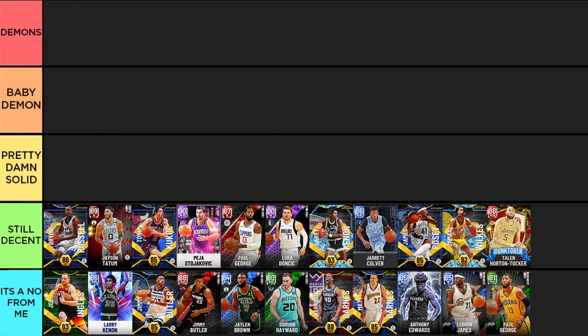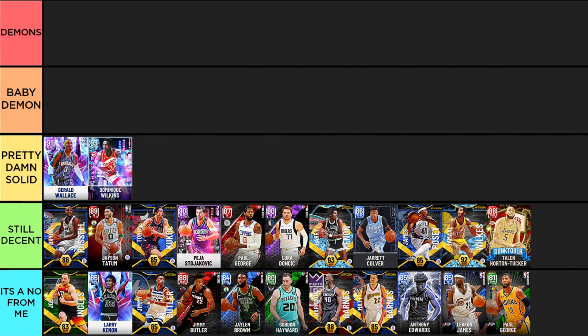Now we start the 'Pretty Damn Solid' tier with amethyst Gerald Wallace — one of those guys you bring in to be a good defender and a nice three-point shooter with an alright release. Not spectacular but a damn good small forward to have on a squad. Next is Dominique Wilkins — he has Jump Shot 8 which a lot of people aren't fans of, but he's still a great slasher and a pretty decent defender. I had an easy time with him through Triple Threat Online.